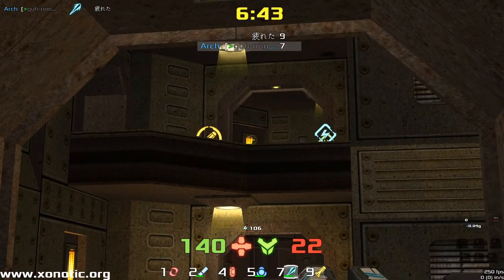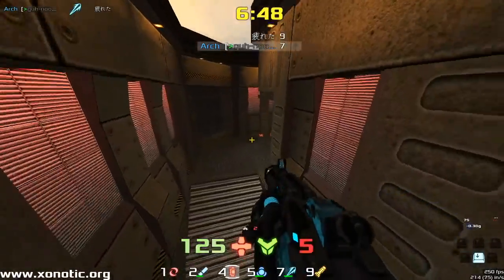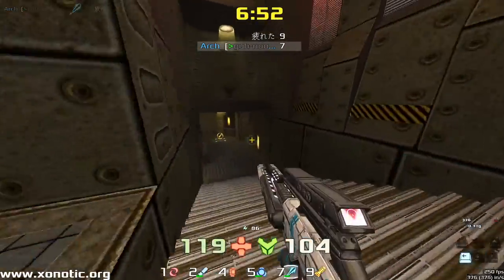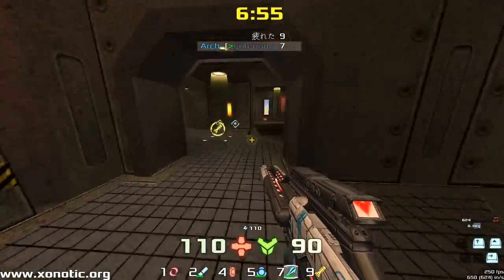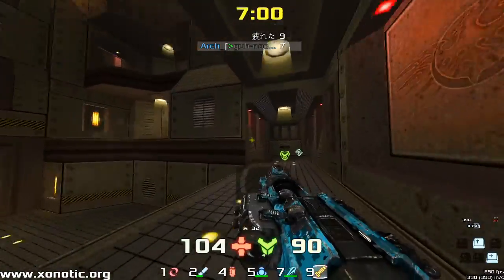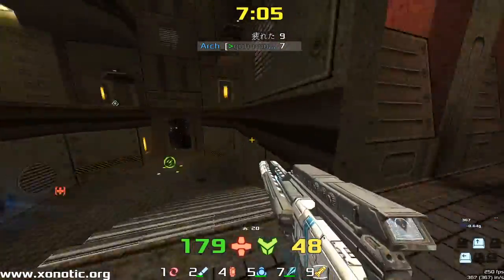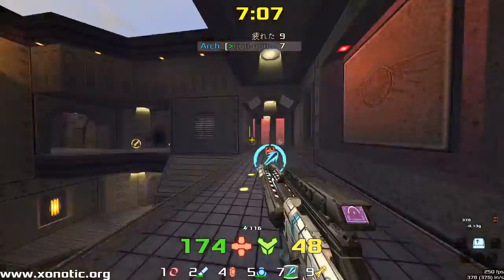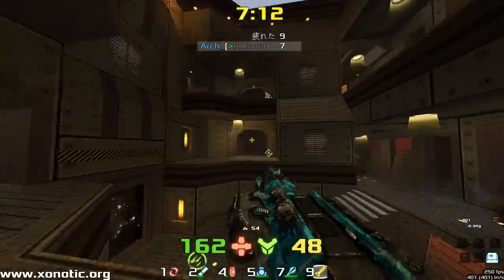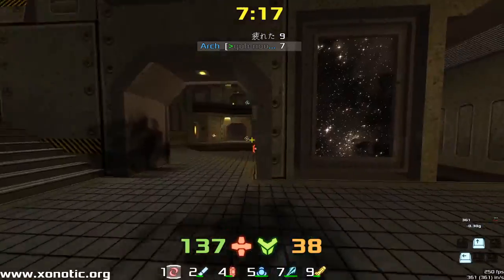That was a fantastic frag. If you kill someone and you're in that position, they are very likely to spawn at the other end of the map in pretty much two positions, and you just aim down in that direction because you might get them. Now a fight over the mega health — Tommy's going to get out of there after Arch takes it very quickly. Not much damage dealt from either side, but Arch did pick up the health, so it evens out a little bit.